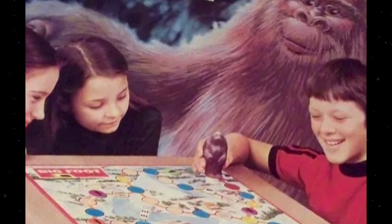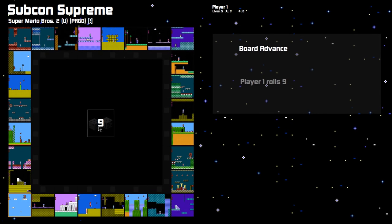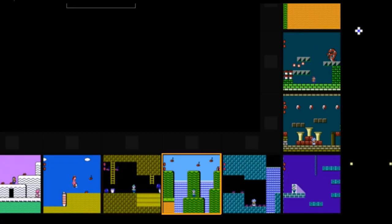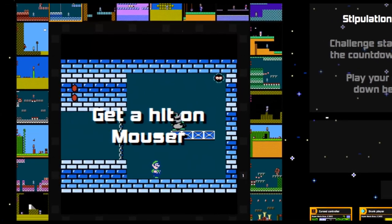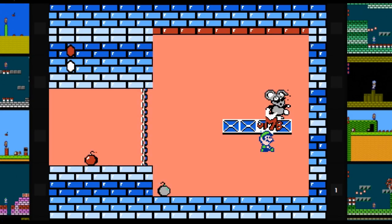Glitch Attack is a board game in which you move on a board. Each tile of the board has a moment from the game assigned to it, in which you will need to complete challenges in order to gain points and stay alive.